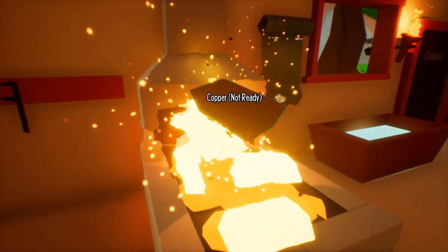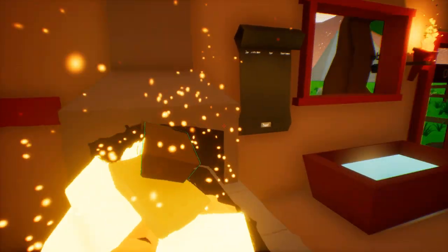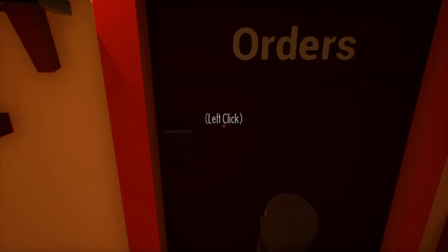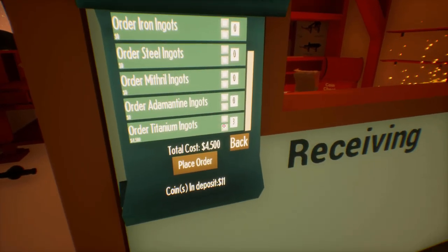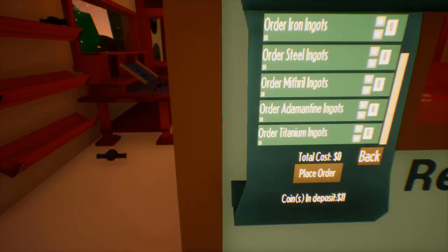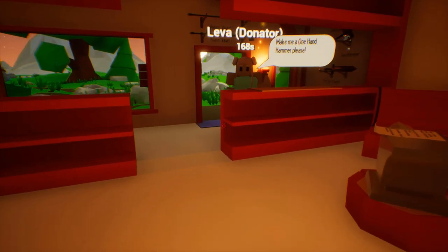Open our shop. Hopefully we don't go bankrupt. I want to get the other ores because supposedly — oh, here comes our first customer. Supposedly in here we got these other ingots like titanium, but look how much it costs for three bars. It's crazy. Hey, what do you want? Make me a one-hand hammer, please.